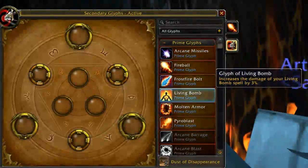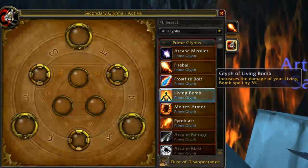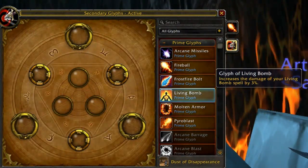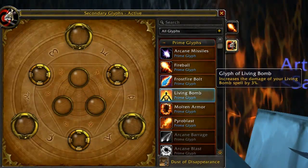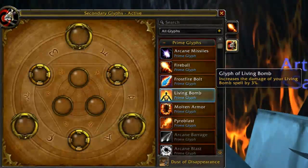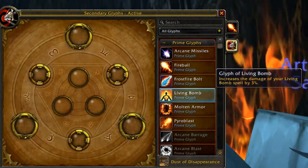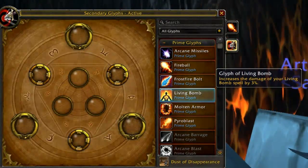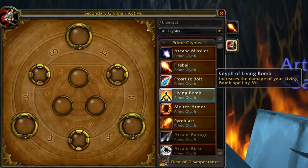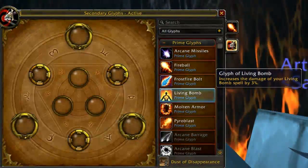Next, Glyph of Living Bomb increases the damage of Living Bomb by 3%. In our fire talent tree we already picked up a talent that increases Living Bomb damage by 15%, plus it gains bonuses from all our damage increases like Firepower — a flat 3% fire damage increase. So increasing Living Bomb by an additional 3% stacks on top of those bonuses. This increases the damage over time component, which is also boosted by mastery, and it increases the explosion damage — which is multiplied by however many targets are hit, so the AoE damage is ridiculous.